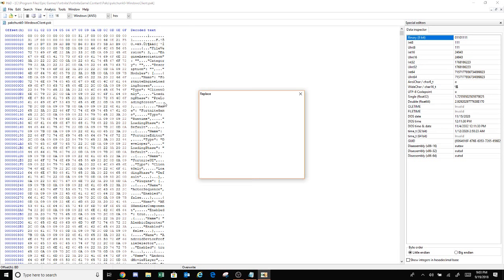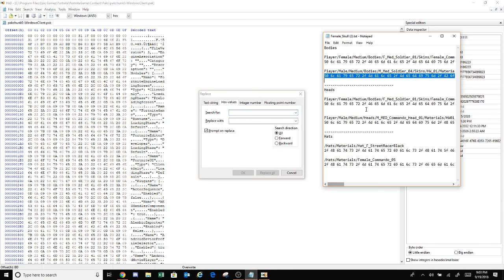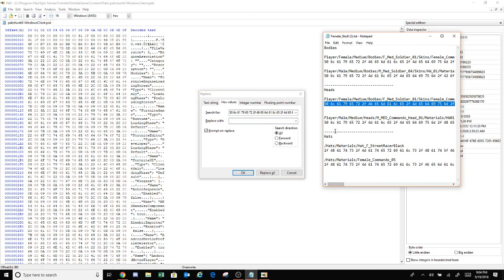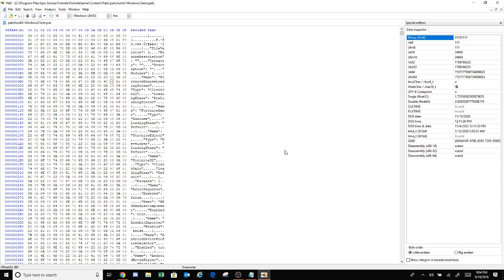Once that's done you're gonna press Ctrl R again. Go back into notepad — those are done. Now you're going to go to heads. Copy this one, paste it in here, open it back up, copy it, paste it in here, and press replace all again.